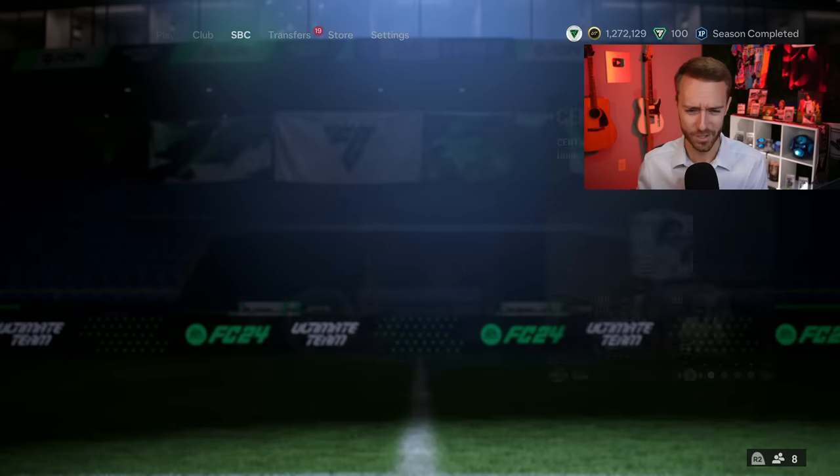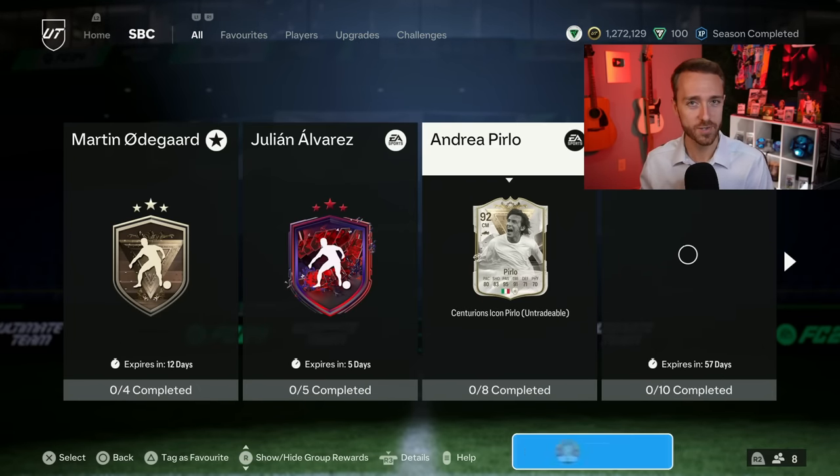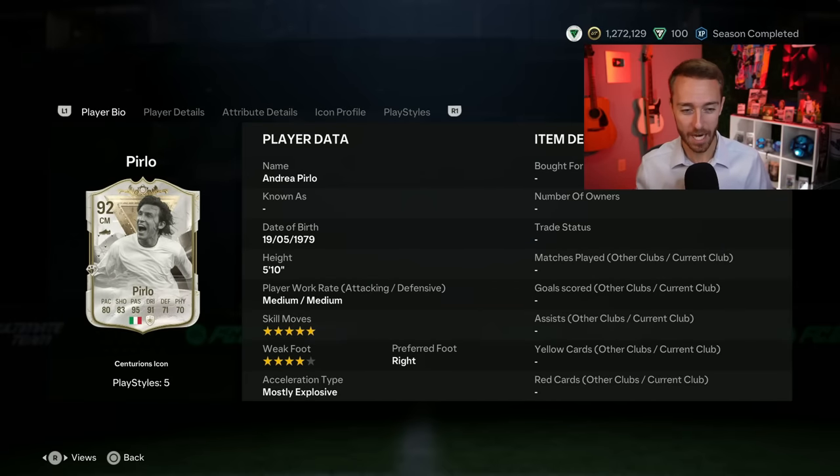Let's go over yesterday's content on a Saturday where we had an SBC that I don't think too many of us were expecting. Andrea Pirlo, released as an upgraded Foot Centurions icon player SBC with a dead ball playstyle, plus 5-star skills, 4-star weak foot, medium work rates.